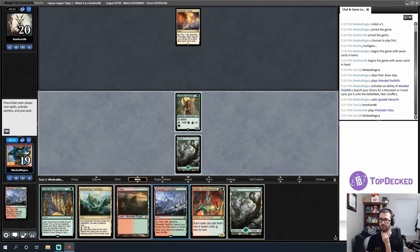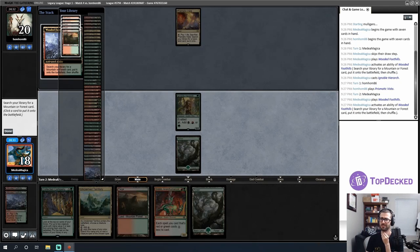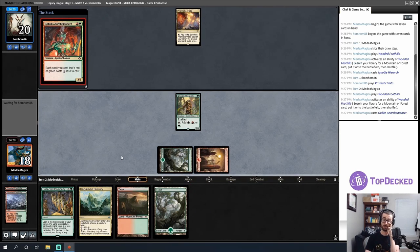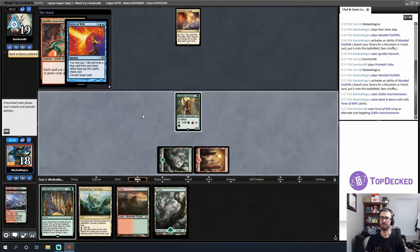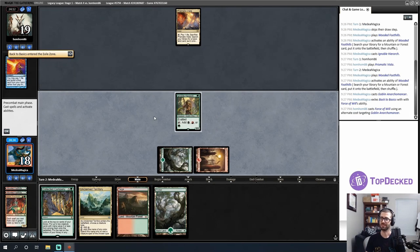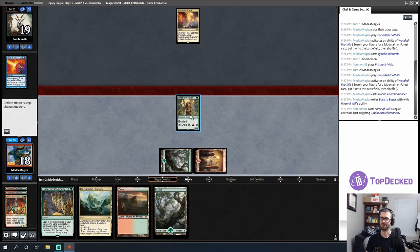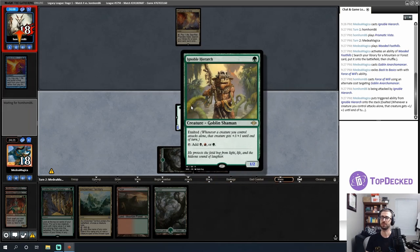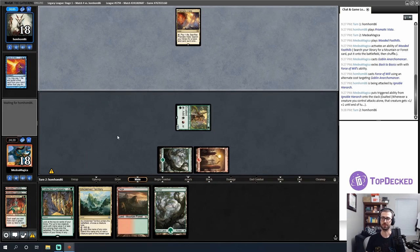We're getting a Force of Will pitching a Back to Basics — I played around that sort of effect this game. Get in there, little buddy — best goblin? Feels like it in my heart right now since it's enabling these shenanigans. We're probably playing against Blue-White Miracles or Bant. That land is going to keep me off Collected Company for a turn, which is quite relevant — it gives my opponent more time to find a Counterspell.